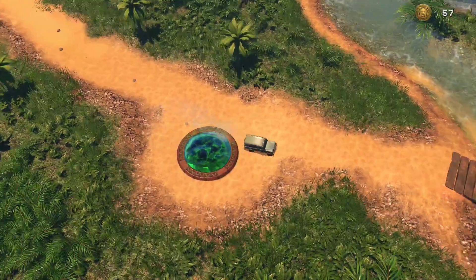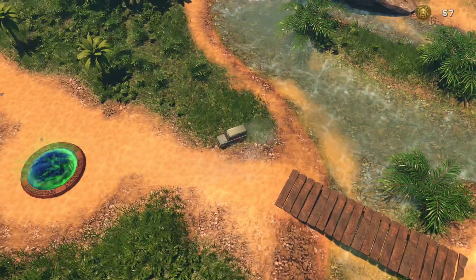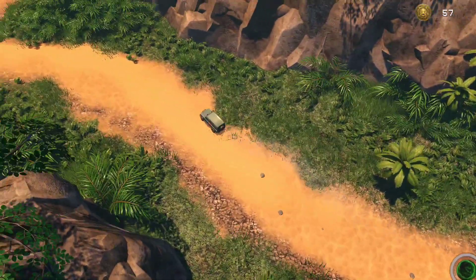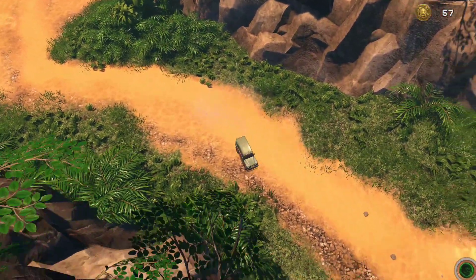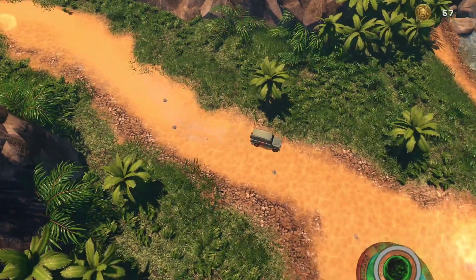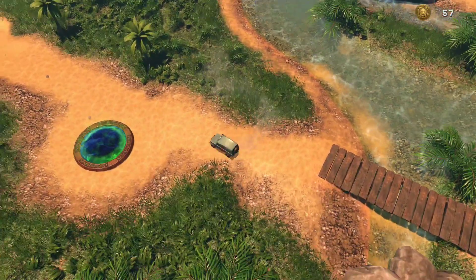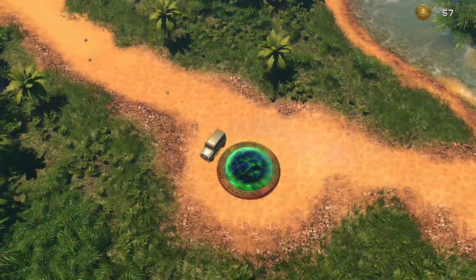When you first start the game and go through the tutorial, you're in this jeep, and you use this jeep to navigate around the world map, which you can use to break boxes for currency as well as collect jewels scattered around the map.